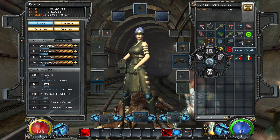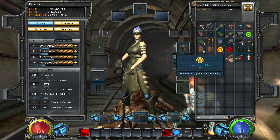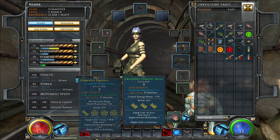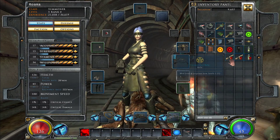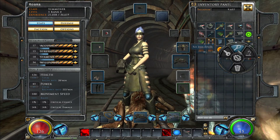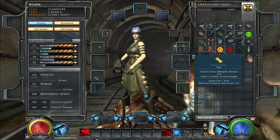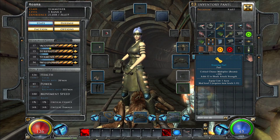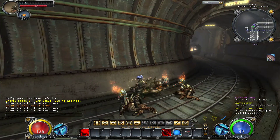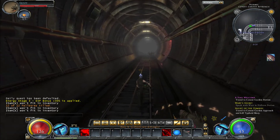This one has slots, this one does not, and that one has batteries. Shield overload, plus to luck, critical chance multiplier to beasts, and adds shock strength. Interesting. Looks like we've cleared this area, so we will go down the ramp — oh look, more demons. I wonder if they respawn.